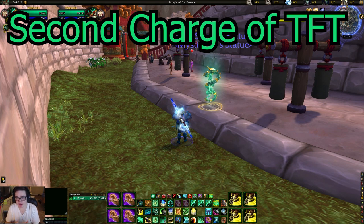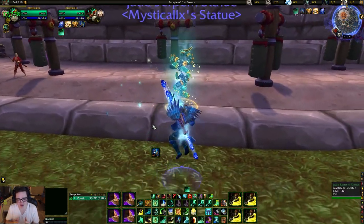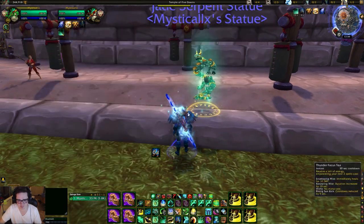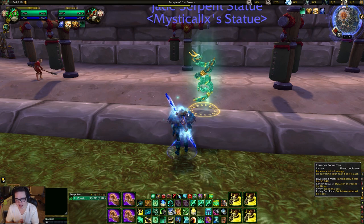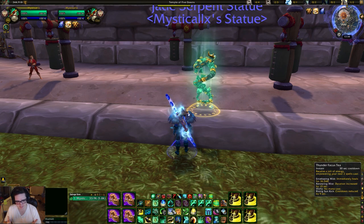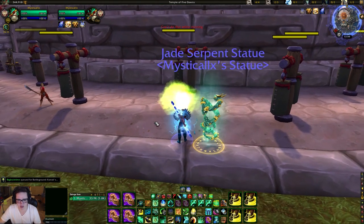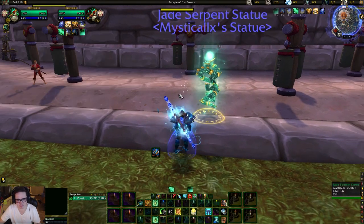Now that we have our stat increase from our first charge, we also have a second charge of Thunder Focus Tea. Remember, we have Focused Thunder so we get two charges of empowered spells. The second charge is a little bit up to you — you can use almost any of the empowered spells, because you don't get a stat increase from the second charge of Thunder Focus Tea. You only get it from the first. So the second one is more versatile depending on your situation.